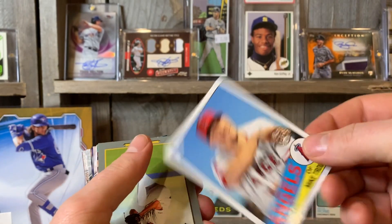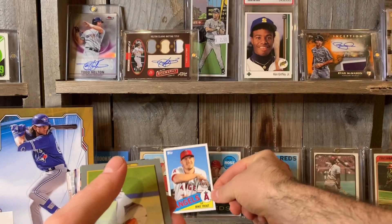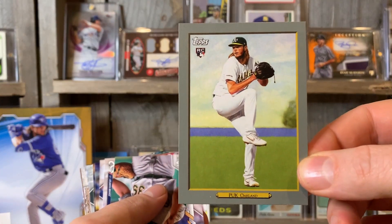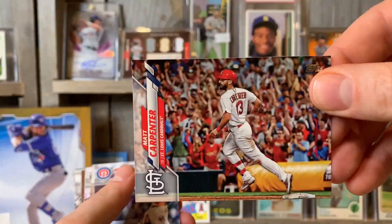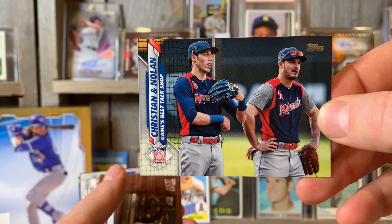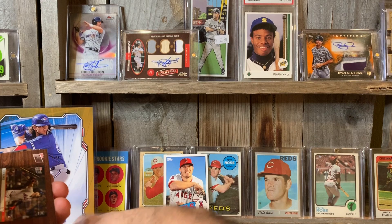Here we go — Mike Trout! That's a card for the PC, we'll put that up there. And here we got AJ Puck. There we go — Christian and Nolan! I'm going to have to keep that for the PC, I haven't seen this card yet. Awesome, keep that down there.